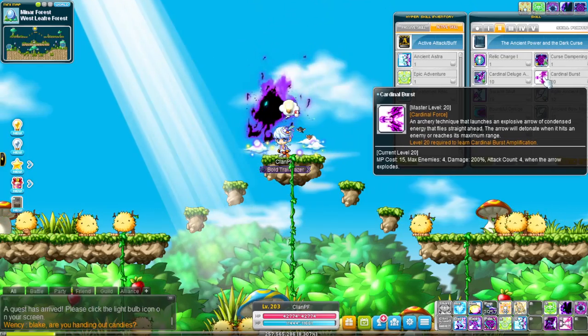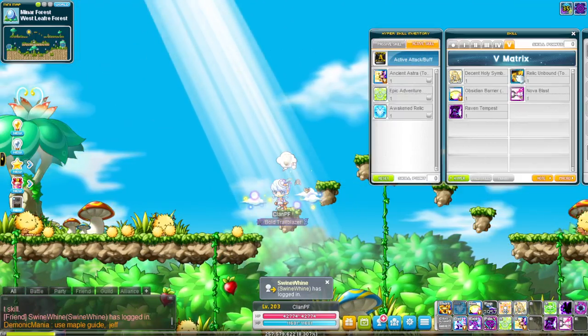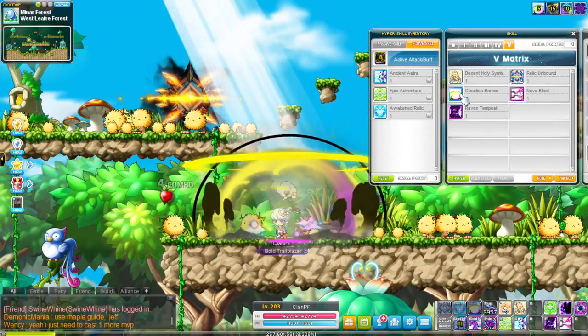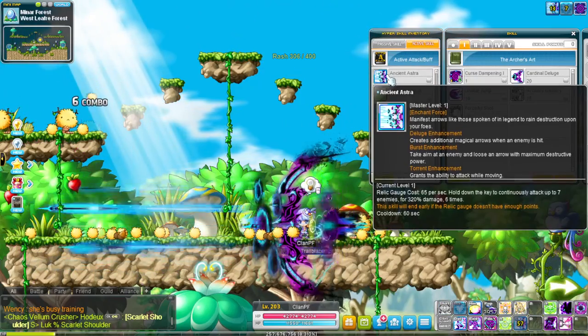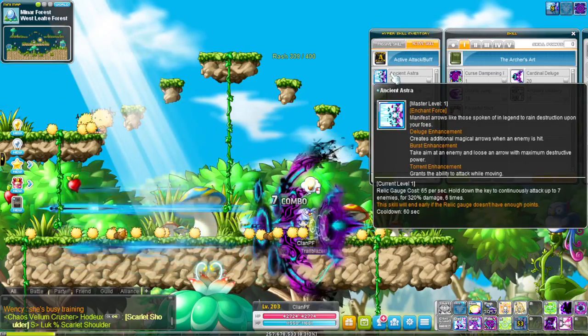As a Pathfinder, you have three Cardinal skill modes: Burst, Deluge, and Torrent. You also have your Enchant's 4 skills: Relic Unbound, Combo Assault, Obsidian Barrier, and Ancient Astra. Which Cardinal skill you cast right before casting an Enchant's 4 skill will determine what that Enchant's 4 skill effect will be.